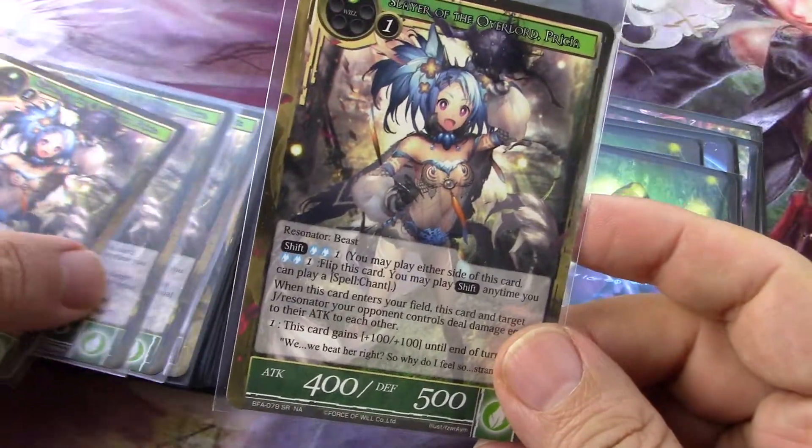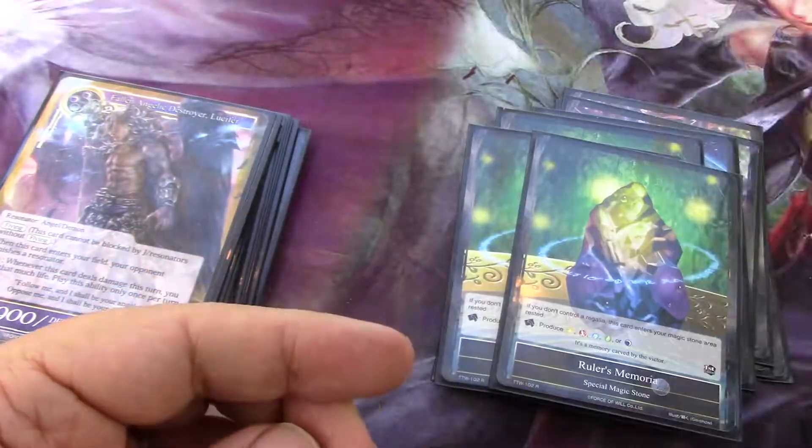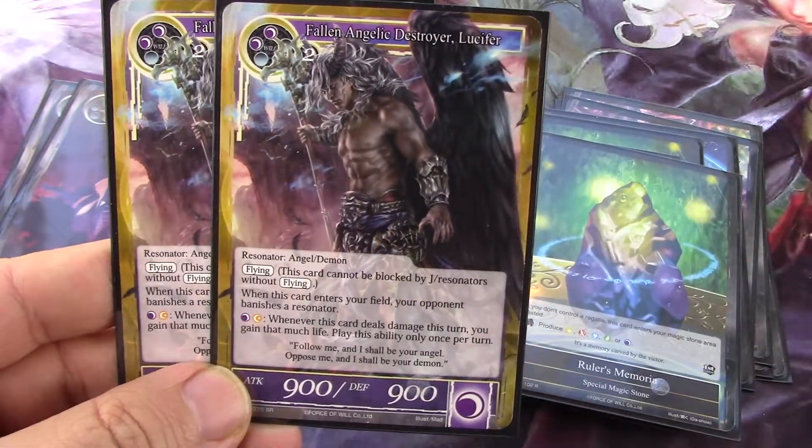So there you have it, and it's got a full playset of that card in the deck. And then two of this dude, and he is Lucifer. He's an angel demon.